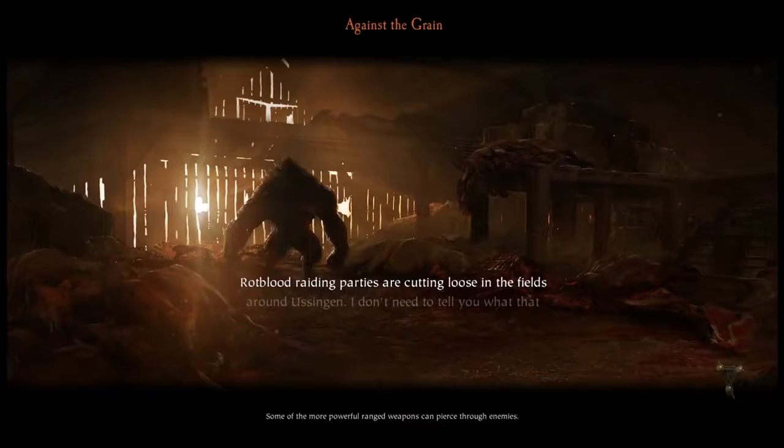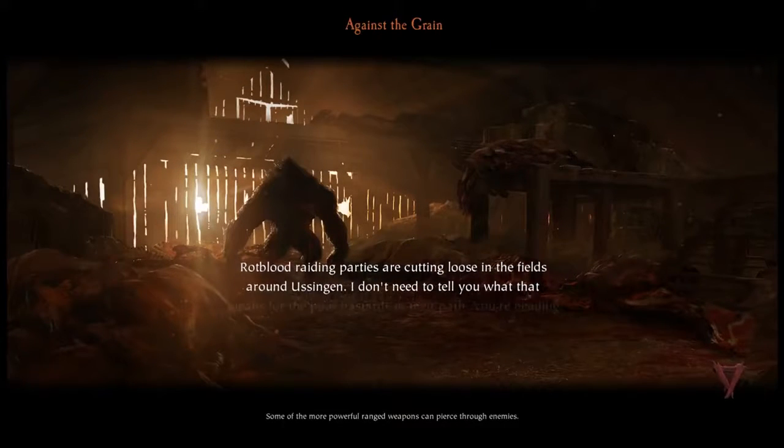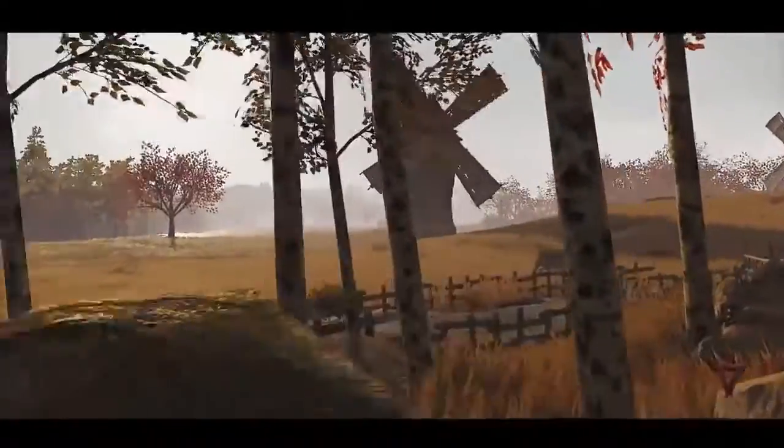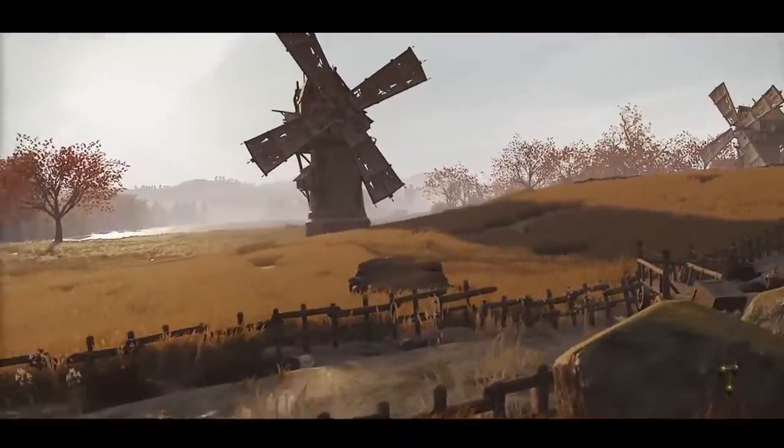Just drive by on every little chaos warrior you see, and you should have no problem having ults for days. I'm going to let this clip play — this is running at regular speed. We beat Against the Grain on Legend, my first attempt. Now, if you run into a Bile Troll or a Storm Fiend, this isn't going to work because they'll block your path and you'll have to kill them.